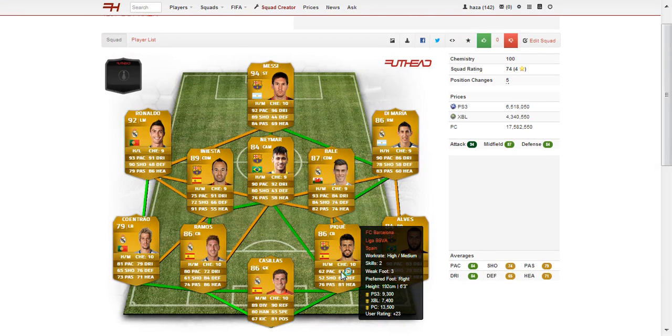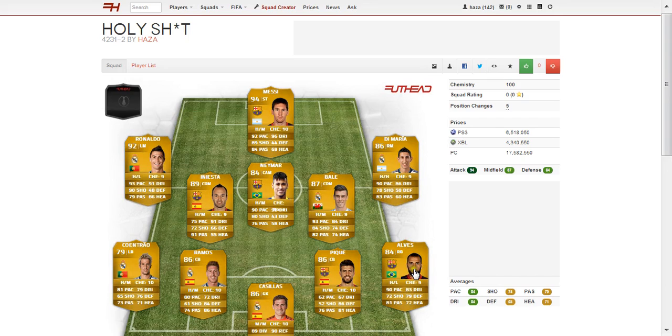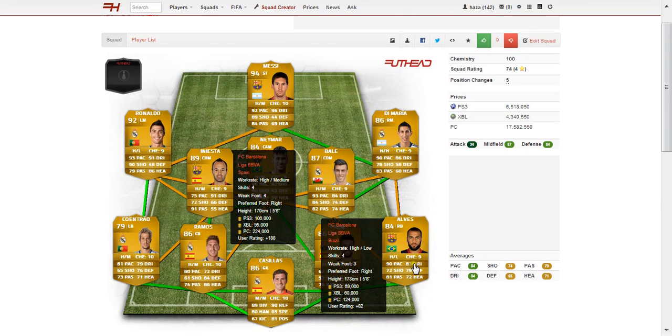Moving on to Gerard Pique, who used to play for Manchester United and now plays for FC Barcelona in Liga BBVA. Also Spanish, not as quick as Sergio Ramos — 62 pace. He's still fairly young at 26 years old, and very tall at 6 foot 3, 192 centimetres. His only trait is long passer, with 84 strength and also a very good header of the ball. Only costs about 10k, so a very good player.